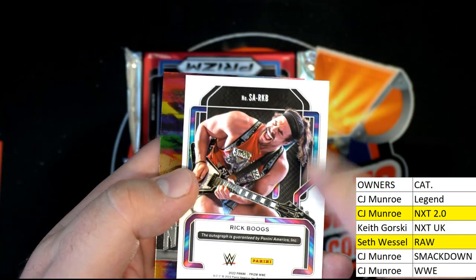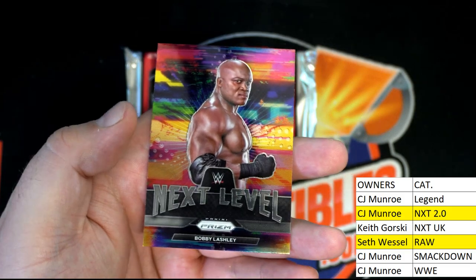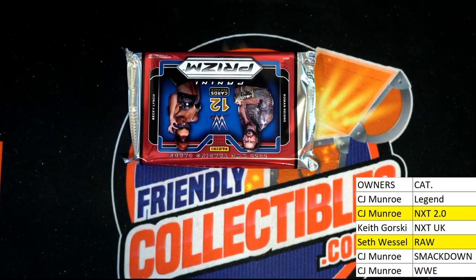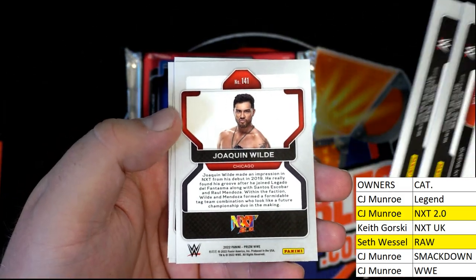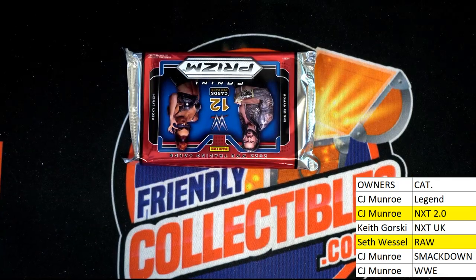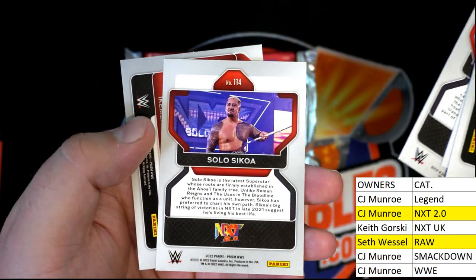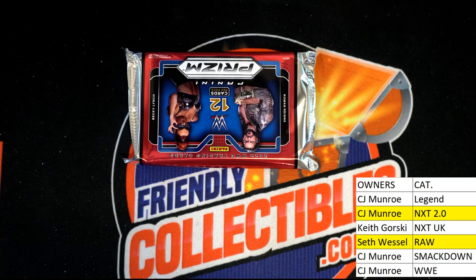Rick Boggs — we'll check him on the list because we'll see who he goes to. Rick Boggs, first time I've seen him, that's pretty cool. Superstar auto. Then we got Bobby Lashley here, NXT. Then Raw right there — next level, excuse me. Nice, Raw is Seth. A bunch of rookies — Raw, NXT 2.0, WWE Legends, Raw. And for the rookie cards: NXT 2.0, 2.0, 2.0, 2.0 — yeah, all of them. Crazy.